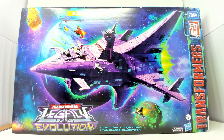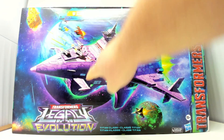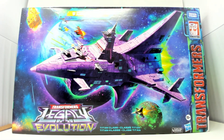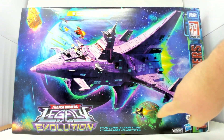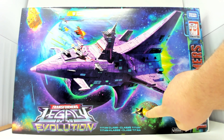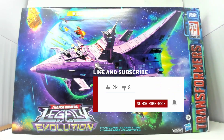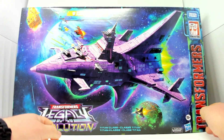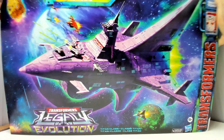It barely fits my light box. We're going to try to do this and we'll find out what happens. Looking at the box itself, we have the Ark, we have the Nemesis, we have some Seekers here — Coneheads and Thundercracker. We have, oddly enough, a Petrajet Skywarp.